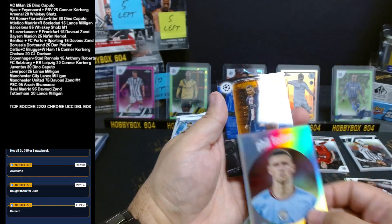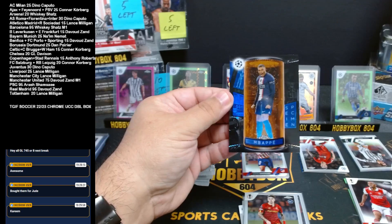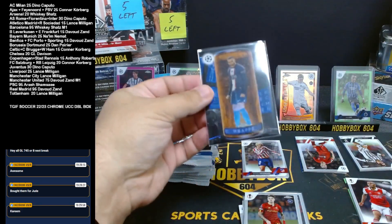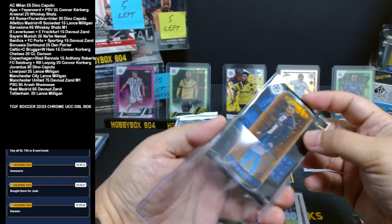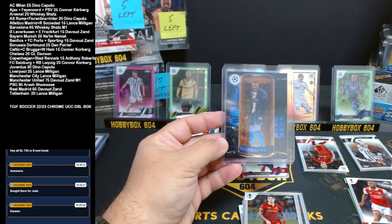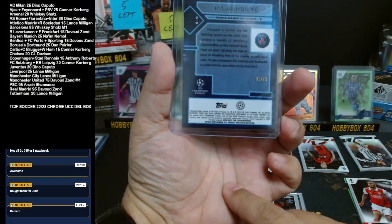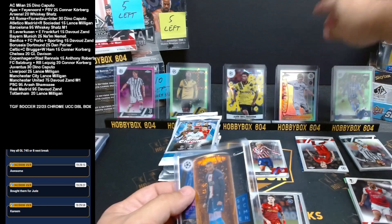Oh nice — that's an orange one and it is numbered. Five out of 25. Wow. There you go, Arash — five out of 25. Kylian Mbappe specimen, bronze or orange. Nice. Mbappe out of 25. I was going to say no PSG, he's going to be upset — but the big PSG showed up! Five out of 25. It's got a little bit of a soft corner on the bottom there. Nice Mbappe, congrats.